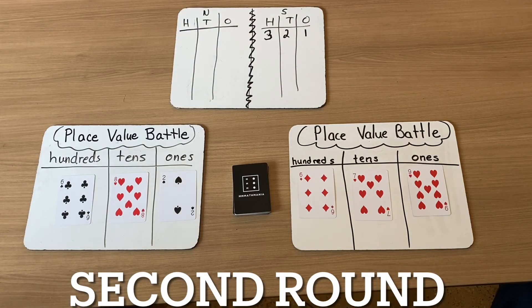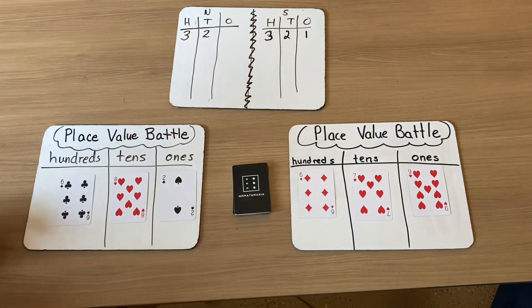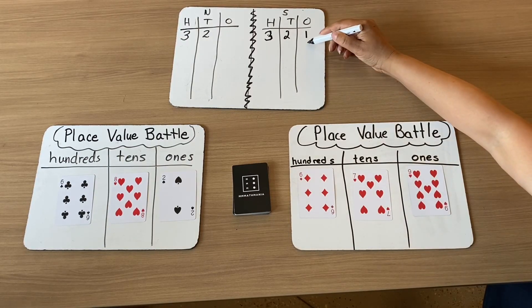For round two, I have created 682 and I have created 679. We're going to compare our hundreds first. I have 600 and I also have 600. This is where the tricky part comes in — the person with the greatest number overall would win the battle. It looks like Nadine has the greater number overall, so she's going to give herself three points. Now for the tens: I have eight tens, I have seven tens, so I have the greater number — two points. And for ones: I have nine ones and I have two ones, so I get one point.